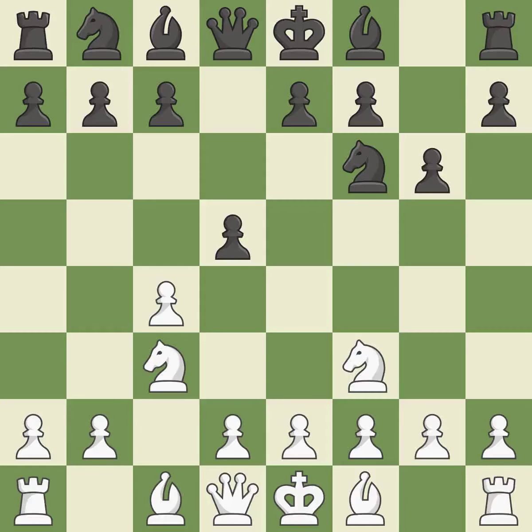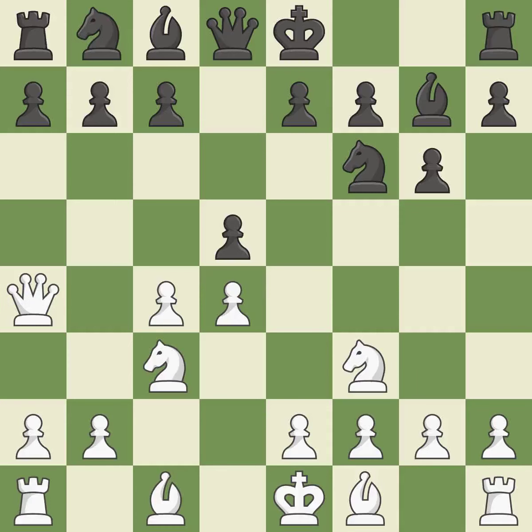C4 has control over the crucial D5 square. The bishop is prepared to develop into a functional square. This poses a risk of winning a pawn. The bishop will be better off as a result, positioned on a potent diagonal — this fianchettos the bishop. Qa4 plus gives a check, develops the queen and defends the c4 pawn. This blocks the check from an opposing queen.